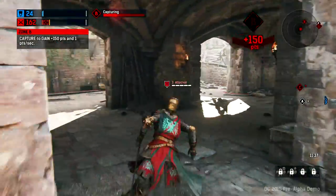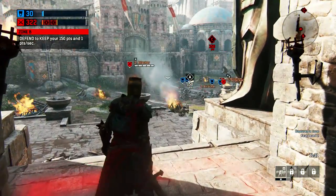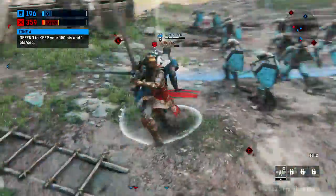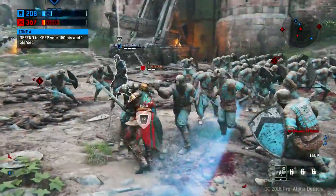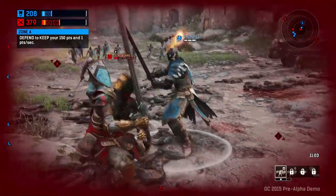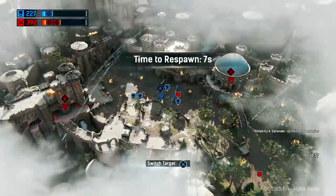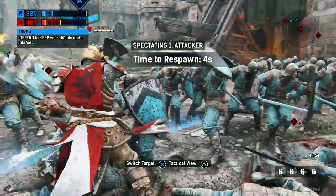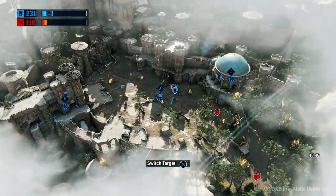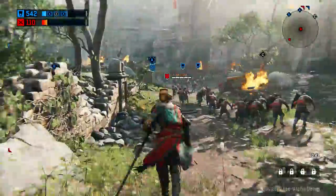You gain points by capturing different zones — I've just captured zone B. That will give me points, but if they come back and take it I will lose some of those points, so I have to keep an eye on it. I'm going into zone A now, which is the middle zone — very much the intense, action-packed zone. I'm already getting hit by NPCs and by that guy there. He's executing me, but that gives me a perfect opportunity to look at what my teammates are doing and get an overall view of the map to see where everyone is and try to counter that.